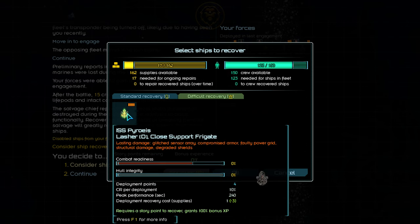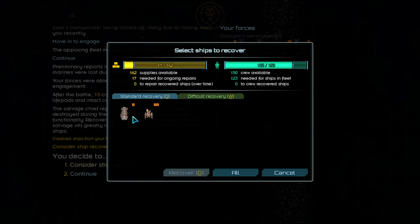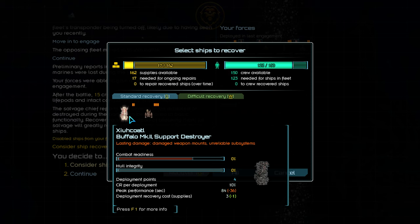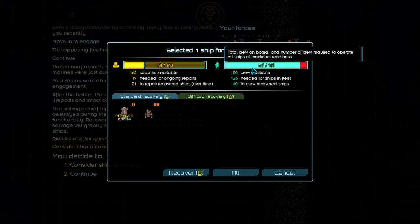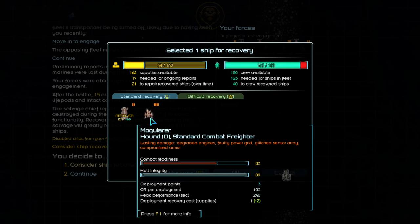Unfortunately, our Lasher was destroyed and the hull was broken in the previous engagement. It'd take a miracle to bring her back, and we don't feel like spending a story point for another miracle. So instead, we'll recover the other two ships from the enemy fleet: the Buffalo and the Hound.